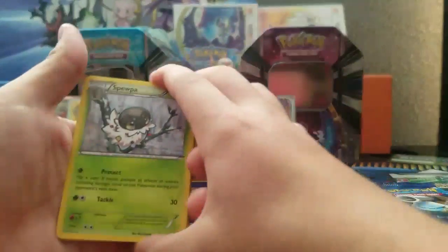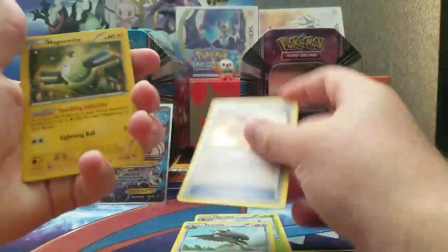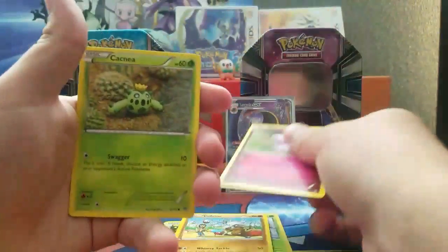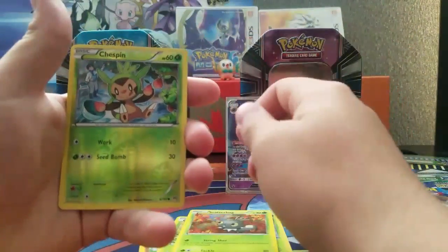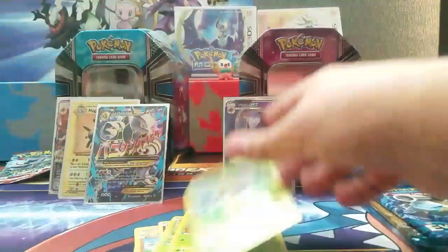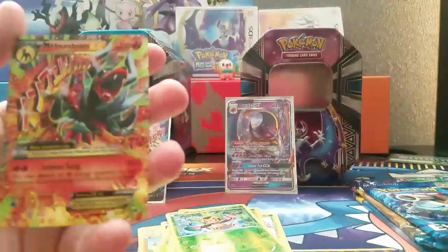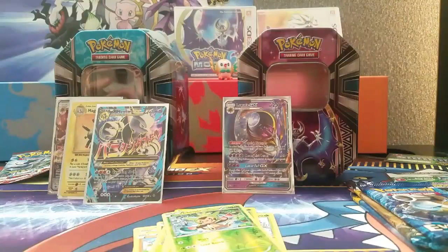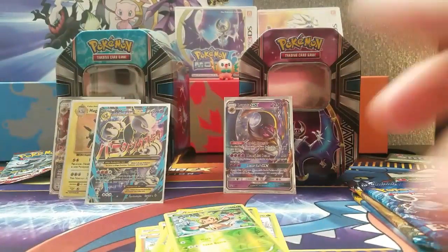We got: Spewpa, Staravia, Professor's Letter, Magnemite, Cubone, Cacnea, Scatterbug, a reverse holo Chespin, and a Mega Houndoom! How is the Breakthrough so good? We just got two Megas — a full art and a half art. That was awesome!